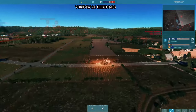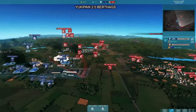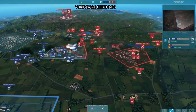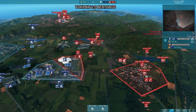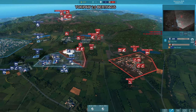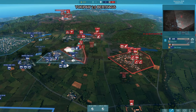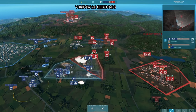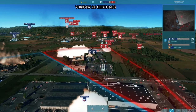Being one T-80 BV down is pretty big. The Leo 2A4 is pretty low but can smoke off and disengage. The grad salvo this time causes no real damage at all. Another BV needs to get out of there. The Leo 2A4 is quite low as well but there's only a single T-80 BV there. More reinforcement and resupply needs to come in. The Hind disengages away from the Gepard.